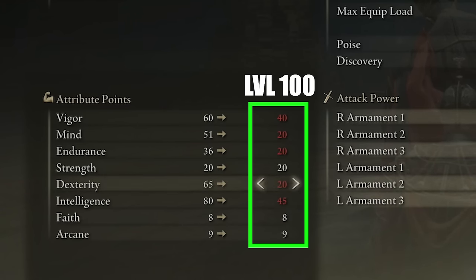If you are somewhere around level 100, your attributes would look something like this. For vigor we have 40 — HP is going to be extremely important in a game like this. For mind we have 20, endurance 20 — we want to increase endurance over time because our equipment load is going to increase as well and we want the best-in-slot items on our build. Strength 20, dexterity 20 — I highly recommend increasing dexterity over time as it does increase your spell casting speed. Intelligence 45, faith at 8, and arcane at 9.